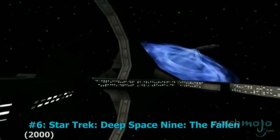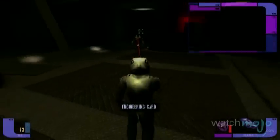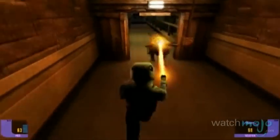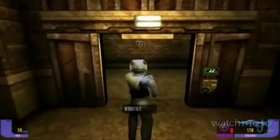Number 6: Star Trek Deep Space Nine: The Fallen. This third-person shooter centers on Starfleet competing with other factions to attain three pieces of an apocalyptic weapon. Within its compelling campaign, players take on the role of Captain Sisko, Kira, and Worf, each with a different standard weapon and their own unique level objectives.